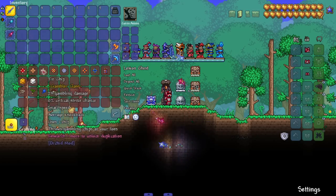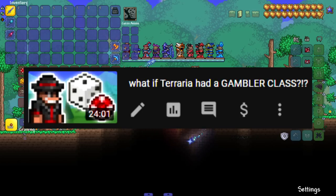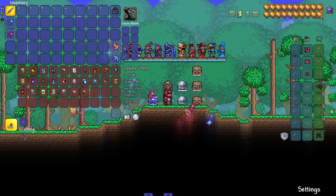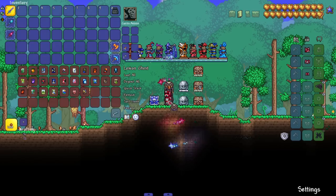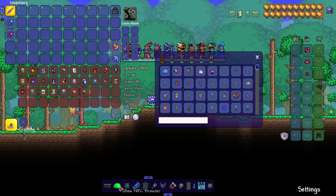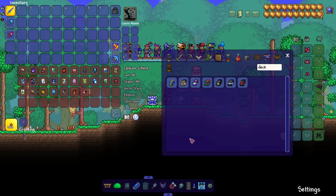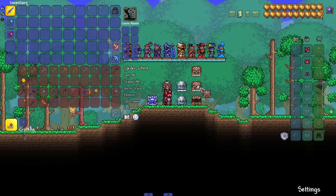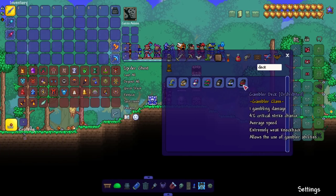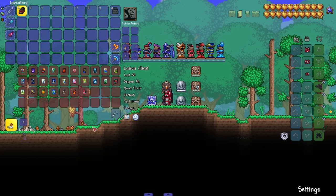Moving on to the next class — the Gambler class. I did a full playthrough with this one; the streams are on my second channel and there's a condensed video on the main channel too. We're playing on 1.4 so some things have changed. The main idea of the Gambler class is that you're drawing random cards out of a deck you build — that's where the gambling comes in, because you never know what card you'll get. Let's grab a deck; I'll take the original one to be safe.